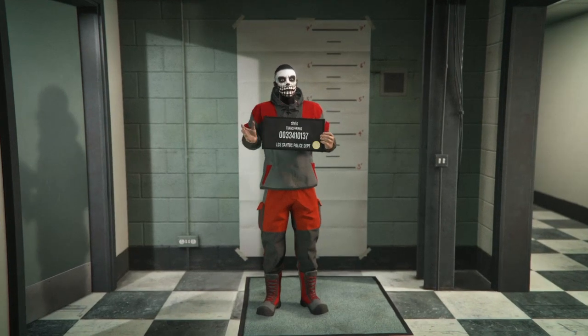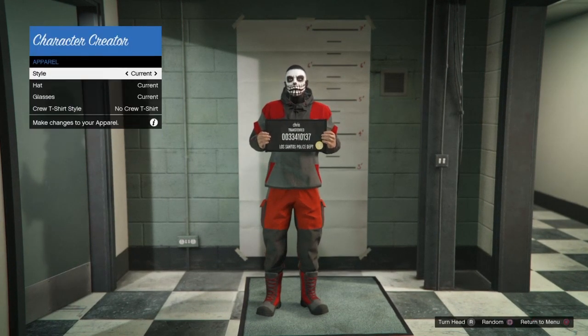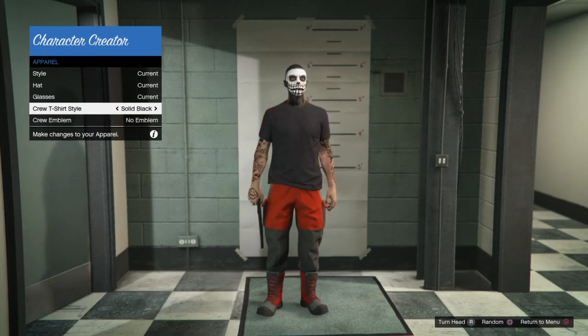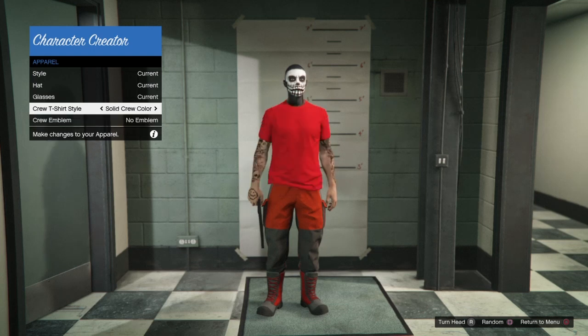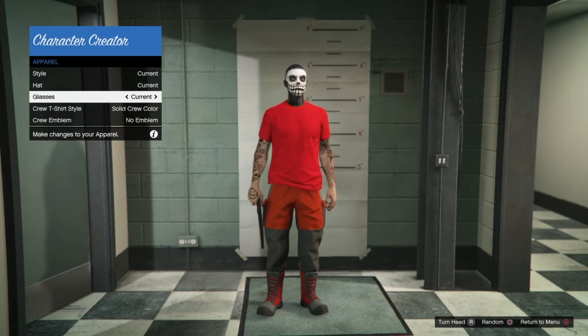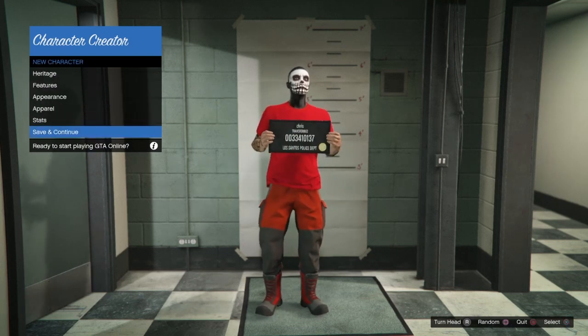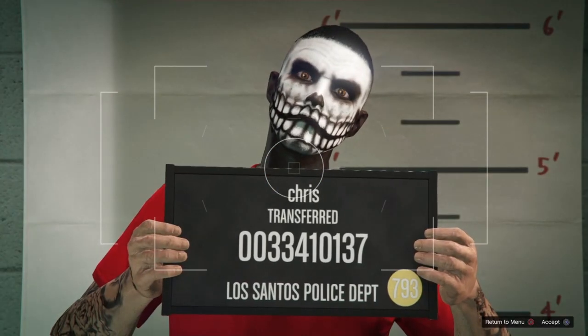Once you've fully loaded in, make your way down to Apparel, go down to crew t-shirt, and switch it to whatever t-shirt you want. When you switch it, you'll see you still have the Gorka pants on — easy as that. I'm going to put red on it because it looks pretty good. Then back out of the menu, go ahead and save and continue, and load back into free mode.